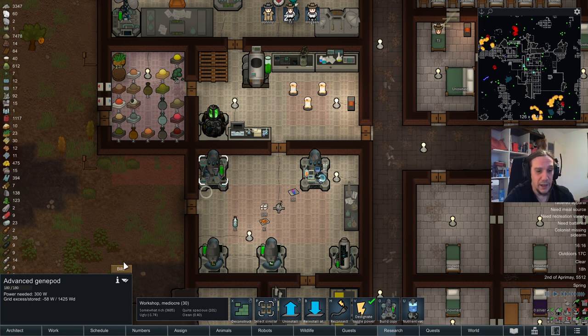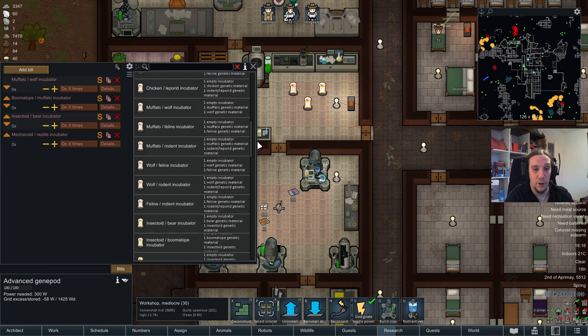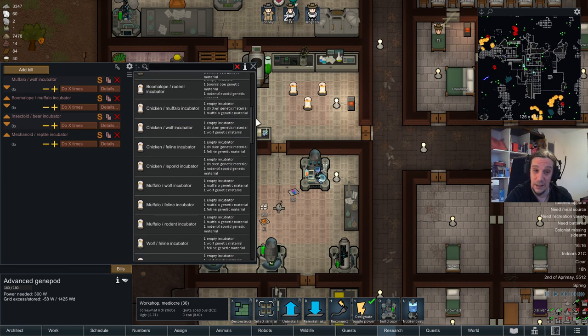I run the advanced gene pod, which is just the same as a normal gene pod but better. Here you get to choose what kind of monster you want to breed. For example, you can see all the options to combine bears — you need an incubator, bear genetic material, and boomer lobe genetic material. The game gives you a plenitude of options — really, seriously, it's a lot.